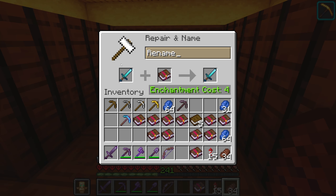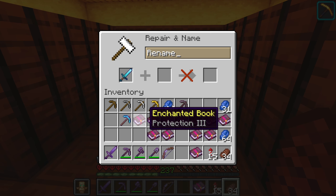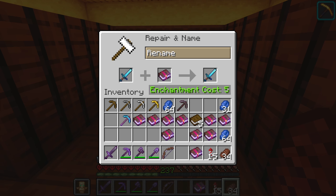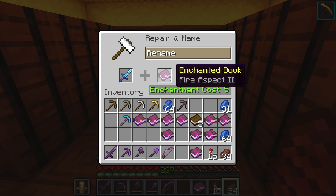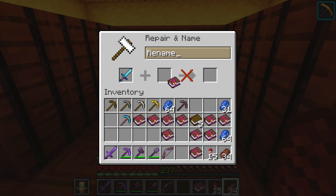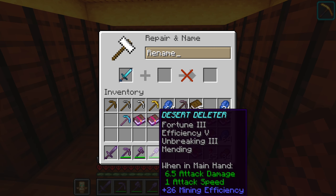The anvil can only do this combination so many times. Each time you add a book, the cost increases — for example, adding Fire Aspect now costs five experience instead of three. You can only add so many enchantment books to an item before it gets 'too expensive.' If the cost is 39 or below it'll work, but anything above 39 it simply won't let you combine anymore. So you want to minimize the number of books you add.